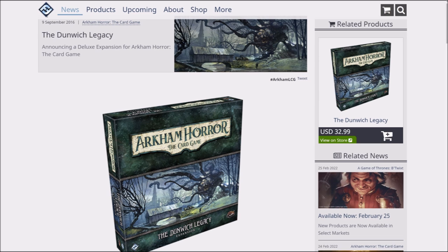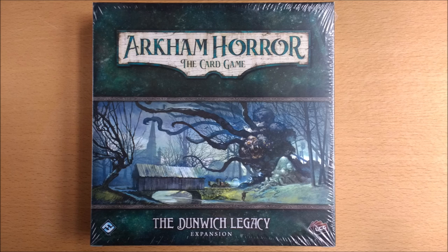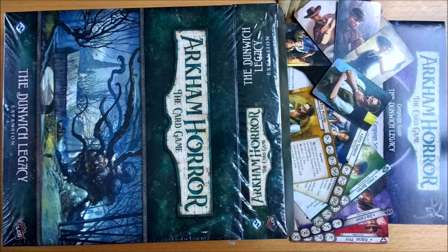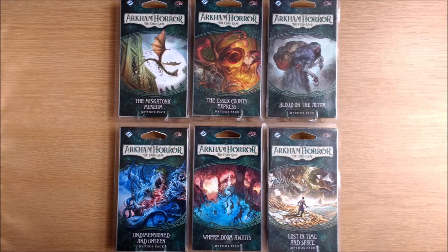The Dunwich Legacy was the first ever expansion released for the card game and designed at the same time as the core set. It was originally released as a flimsy box with the investigators and a big dump of player cards, plus the first two scenarios of an eight-part campaign. Then came monthly packs with one additional scenario and a pinch of new player cards.